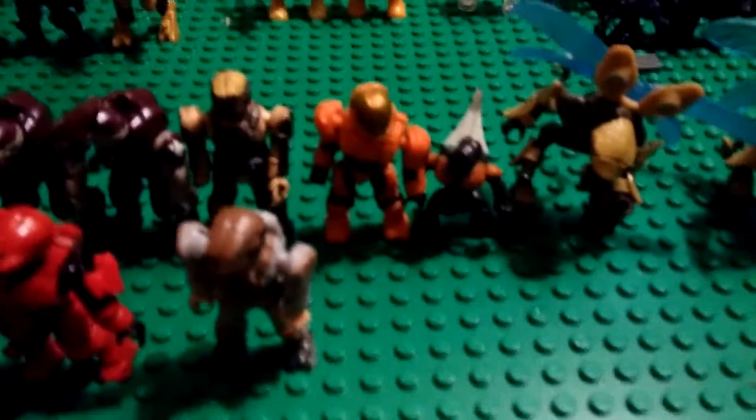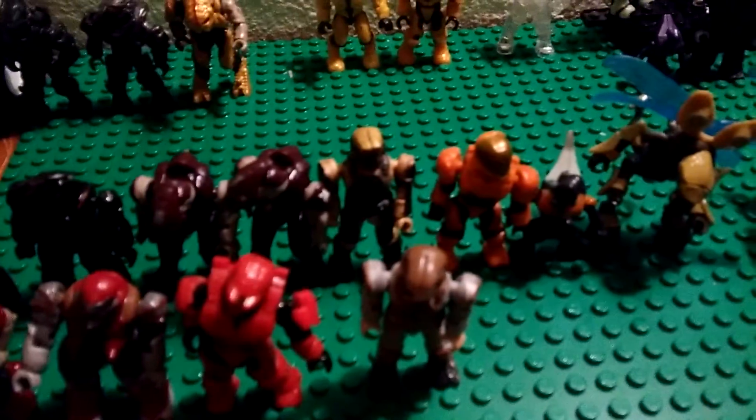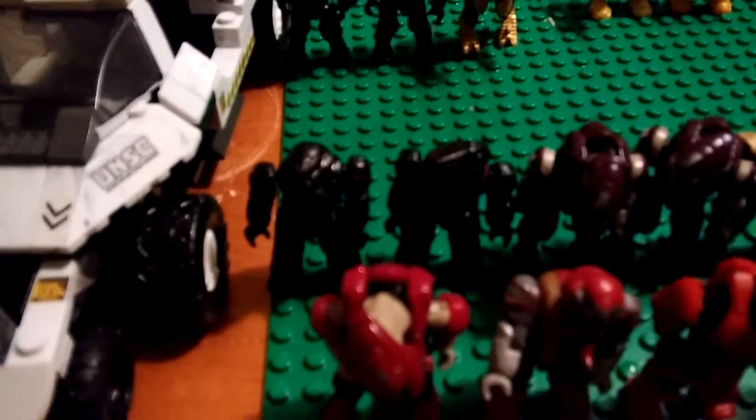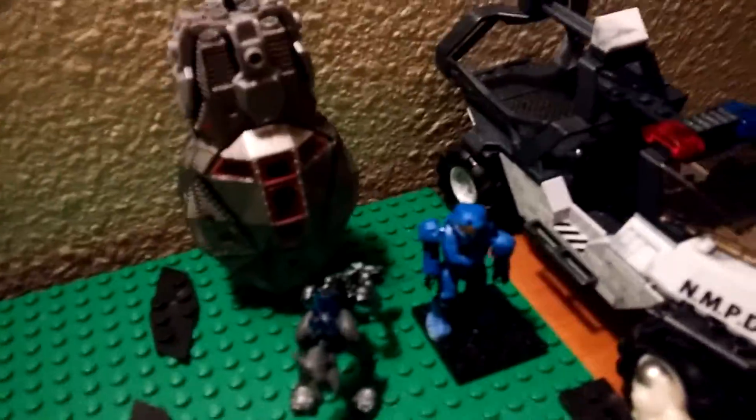Orange normal grunts and an orange EVA. Two marines, two marine leads, two Brutes — a stalker and a jump pack. You can't see them because they're black and it's very dark in this room. We have my only golden hunter — I need more hunters — an alpha crawler, and another blue Snowbound Spartan.